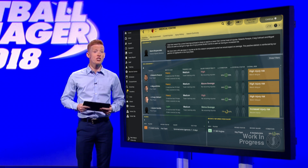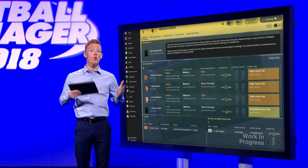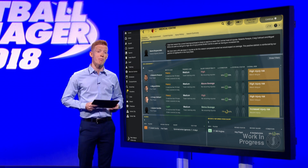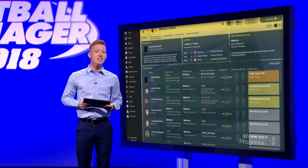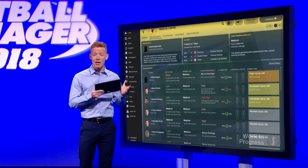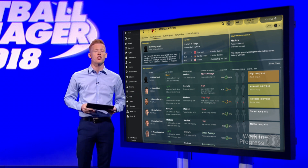If you want to see how you can reduce the likelihood of injuries occurring on the training pitch, you'll want to go to the risk assessment panel. This shows you your upcoming fixtures and current training workload, allowing you to easily match the intensity of your training sessions to your upcoming matches. Your sports scientists will then point out when it will be best to lighten the player's workload and when they need to put in the extra hours on the training pitch.